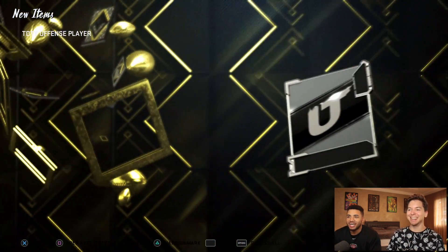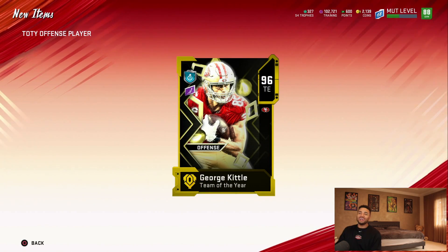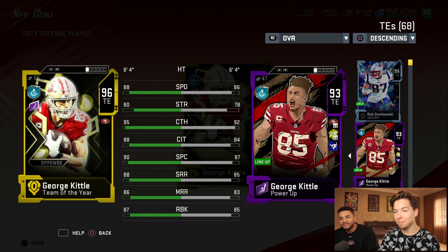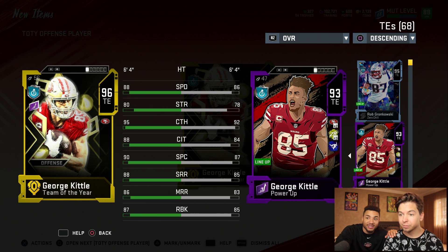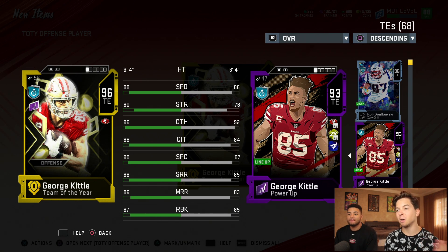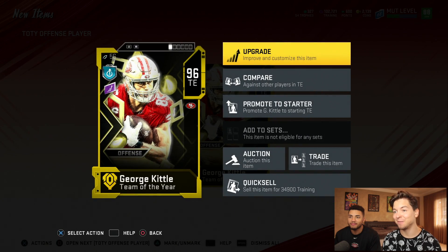Give me that Russell Wilson — I can feel him. George Kittle! Yes sir. You're pulling the most expensive ones. I already have him powered up so we're just going to add this card to a set. Not powered up: 88 speed, 87 run block, 95 catch. He catches everything — whenever he's in a one-on-one I always throw it up to him and he comes down with it. I could see him winning Super Bowl MVP.